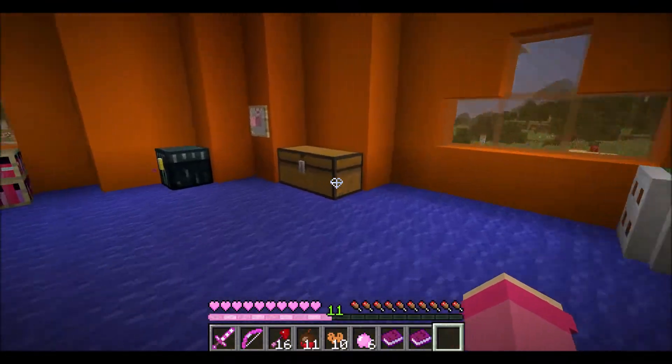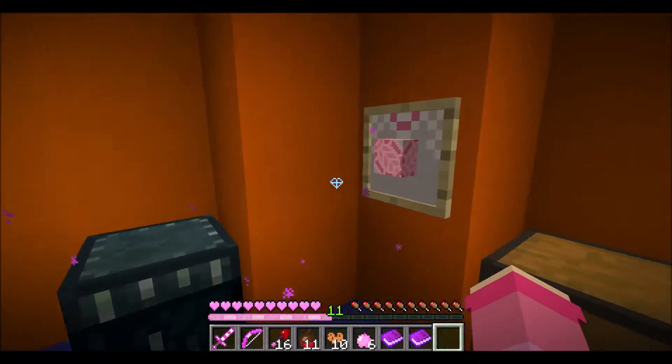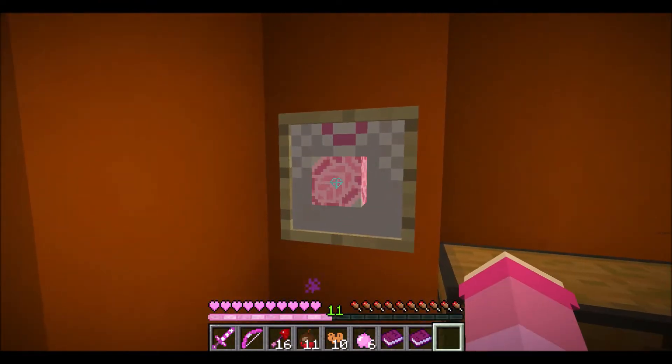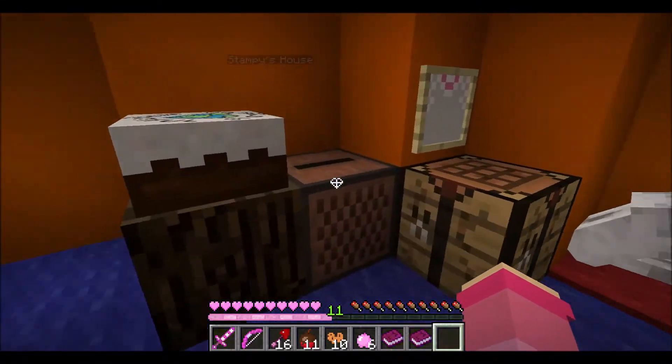Thanks for being helpful, I guess. Let me just look around in here. Oh my goodness, it's a cake that says 'hi.' Pink glazed terracotta. Nope, nothing here. Nothing in the chest. Got a doggy — there's supposed to be something there, but I don't see it. We got a cake that says 'the world is beautiful.'